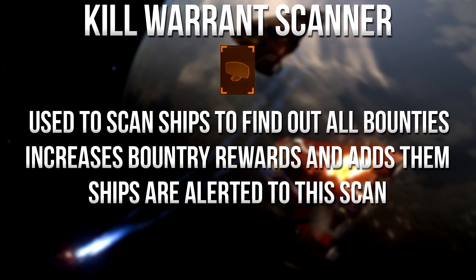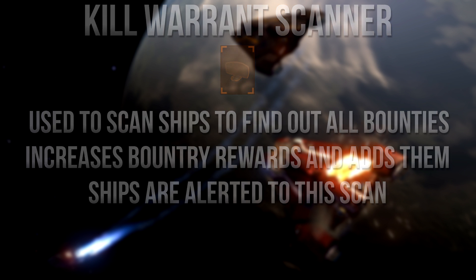Lastly, the kill warrant scanner scans a targeted ship for all of their bounties. A normal scan only shows the current system's bounties — just one bounty at a time. The kill warrant scanner covers the entire galaxy and all bounties on that person, increasing rewards and adding bounties to previously clean ships. These extra bounties appear in the contacts panel on the left after the scan. Ships are warned of this scan, as with the cargo scanner.